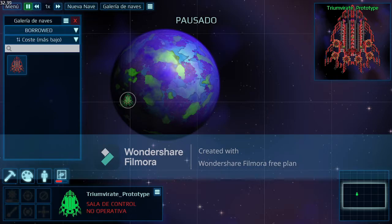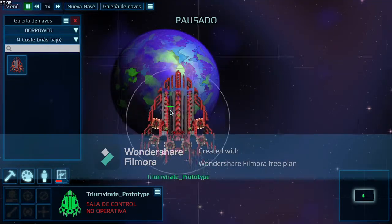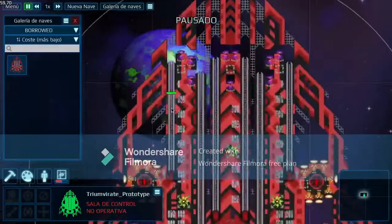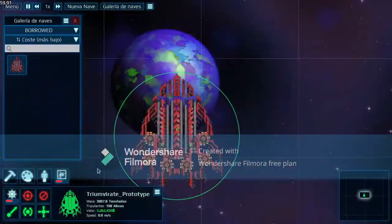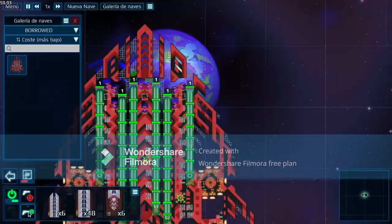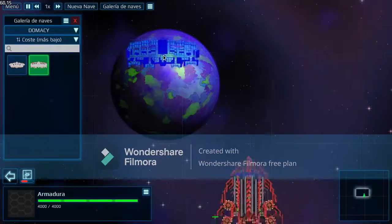Hello guys, my name is Coquito and in this video I will be showing you how to counter a railfan. A railfan is a very powerful and feared ship in the Cosmoteer community, because it has the characteristic of dealing massive damage with its main weapon, which is railguns. The way this works is by having multiple railguns with specific settings and then they are given a target. I will show you in a bit.